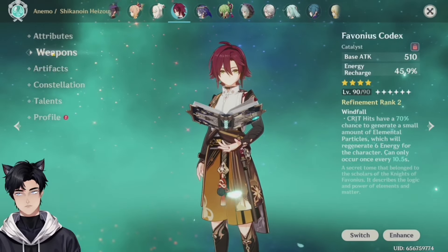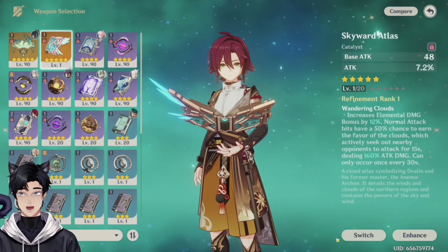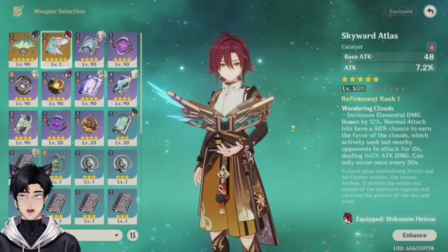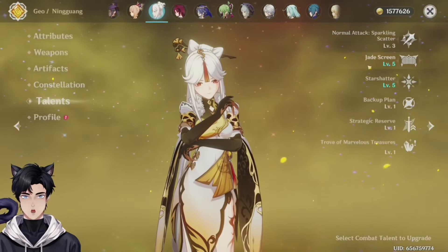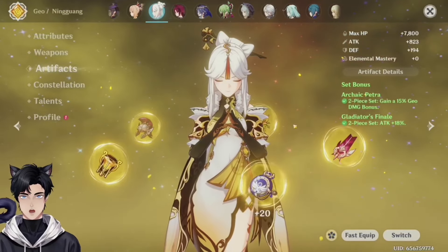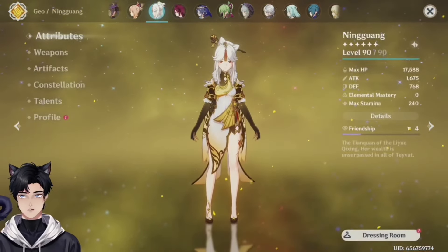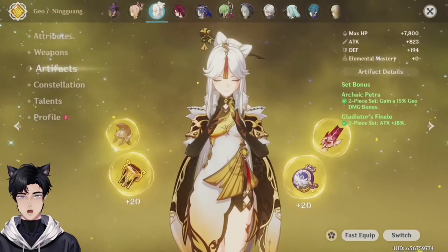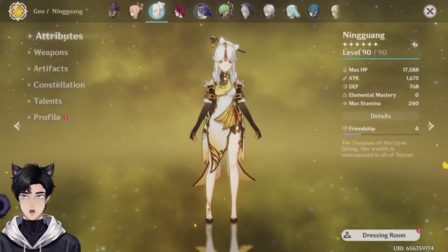You're on the right track. Favonius Codex — interesting choice. You have so many good catalysts; this is one of his best catalysts. You will have a rocking main DPS with this. Ningguang — she looks pretty good, but your talents are horrible. C6, which is machine gun Ningguang. Two piece Archaic Petra, two piece Gladiator's Finale. Weapon R4 Witsblades — amazing. These are pretty good stats. Are your artifacts all leveled up? Because you tend not to do that. Okay, this is a pretty good Ningguang.